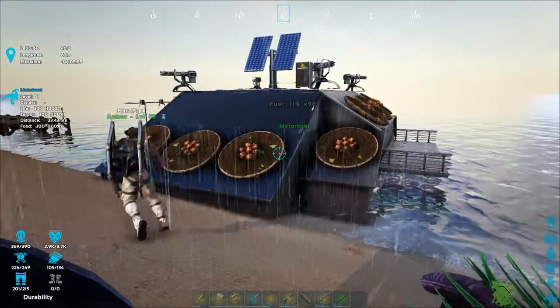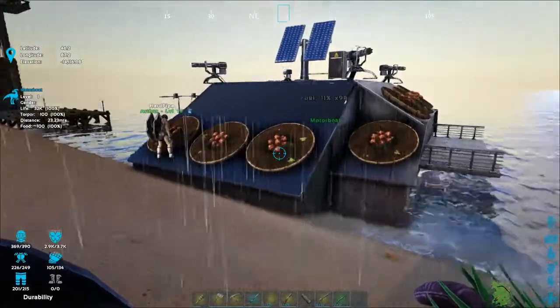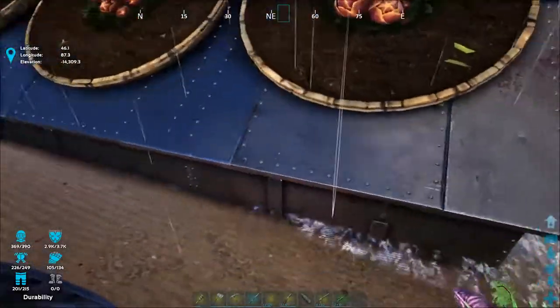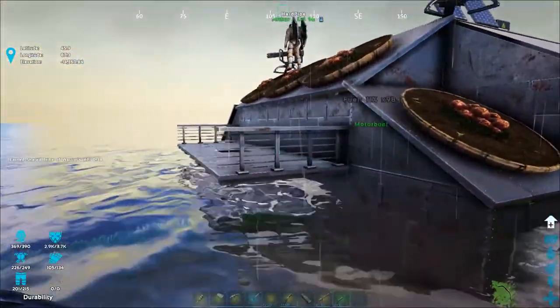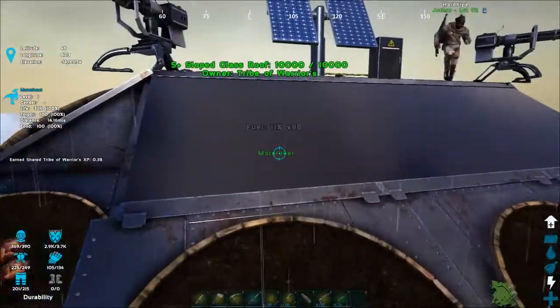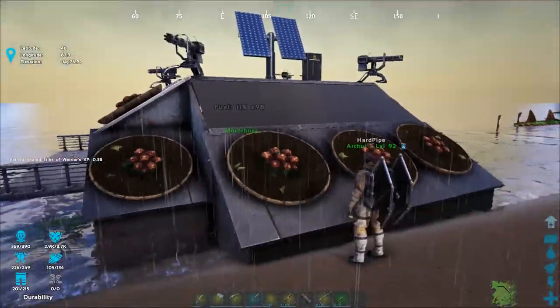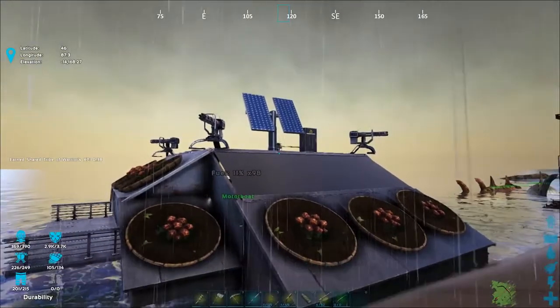We use several mods on this server. The principal mod being Structures Plus, and so all the foundations, walls, and everything else is S Plus stuff. This is 100% S Plus, actually, every bit of it, except for the plotters. The plotters and the solar thing up top — that's a separate mod.